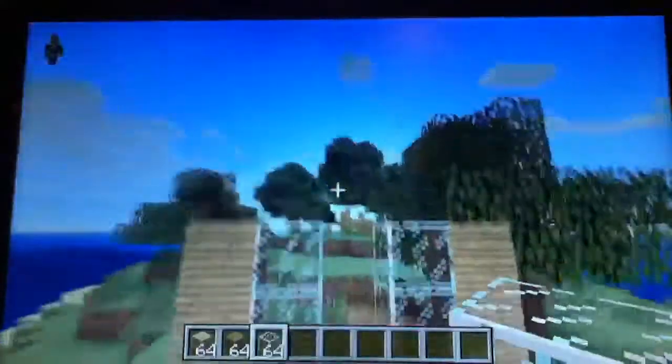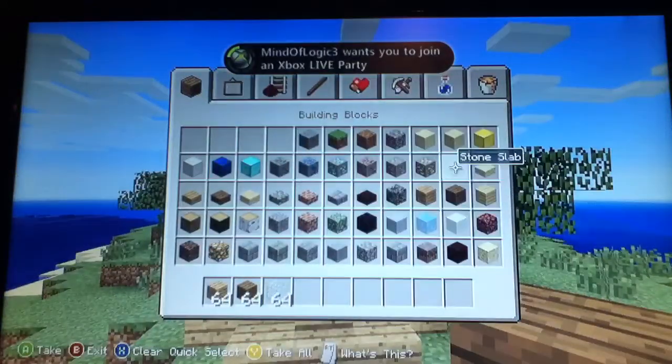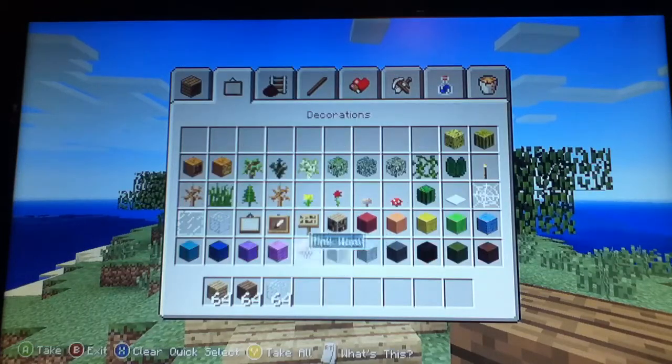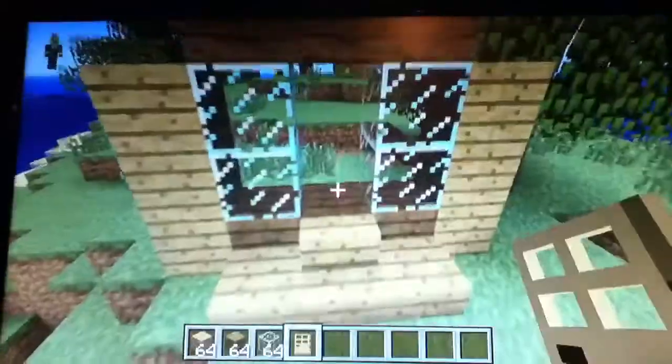There you go, that's the front of your house, that's how it's going to look like. Now you can totally add some cool design to it like that. Now you can grab your house and you can finally put a door — there's the front of your house.